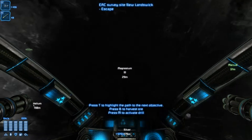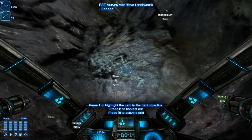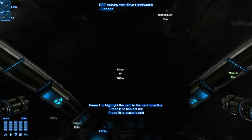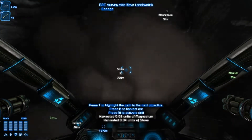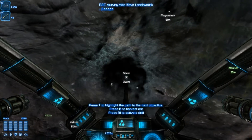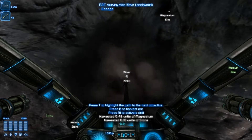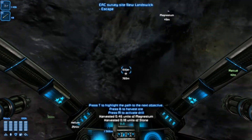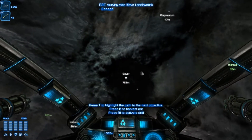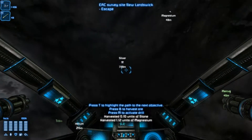I decided to start over because my first couple of hours I had no clue what I was doing, and it took a little bit of figuring out because they don't really tell you too much about what's going on. This is the ore extractor that I'm using by pushing B. You can also turn on a drill, but that actually drills through the terrain or buildings or whatever, and destroys ore. So I don't think I'm going to be using that.